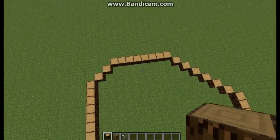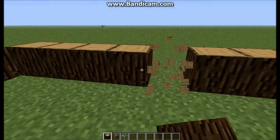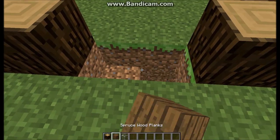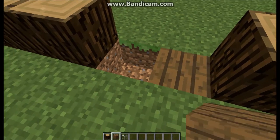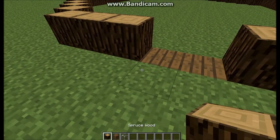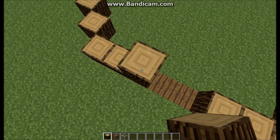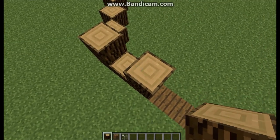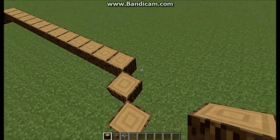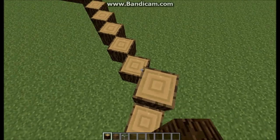What we've got to do now is find our entrance, so I'll just make one right here, and I'll just put some wood here to make sure that I know that's my entrance. And then after that I like to put wood at every corner like this.